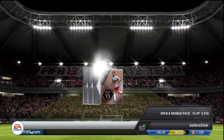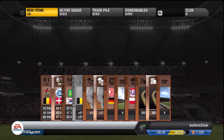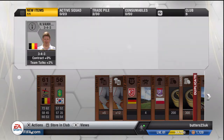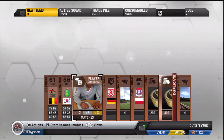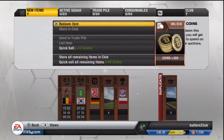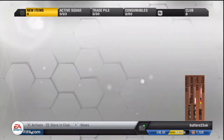Here's pack number one. We've got Vodka — he looks like a rare. He doesn't look that great but wow, I've got loads of coins in that pack. I've got to send him to the trade pile because you never know with Belgium coaches, and send these straight to the consumable pile. 500 coins just from that pack alone — really good way to start. Definite profit.